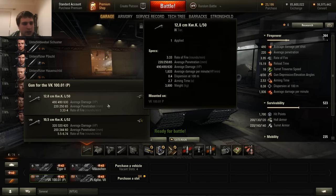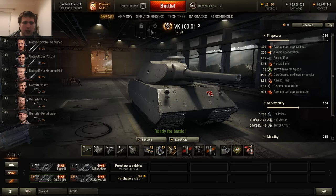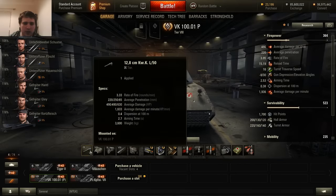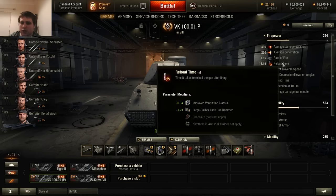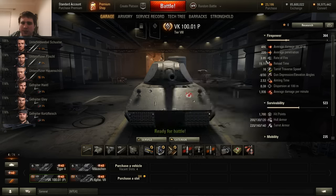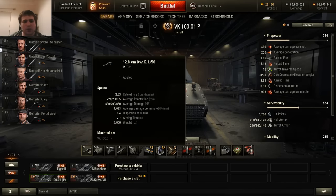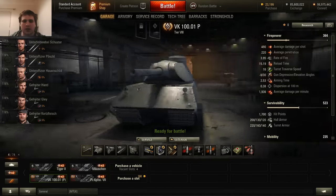The gun on this thing is pretty good. It's got a 128mm gun as the top gun with 220mm of penetration, which isn't bad for a tier 8, and a pretty good alpha damage of 490. With 100% crew fitted with gun rammer and improved vents, this has a reload time of just over 15 seconds, giving you a rate of fire of just under four rounds a minute. So a DPM of somewhere in the region of 2000 — a little under — which isn't bad at all for a big, slow heavy tank.